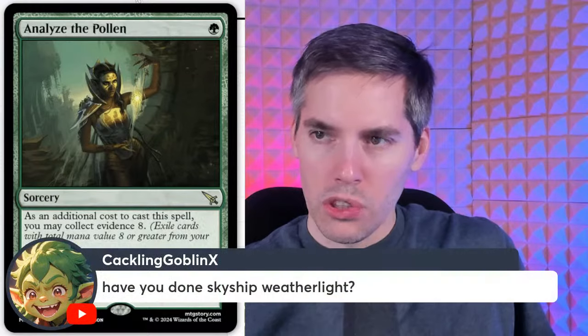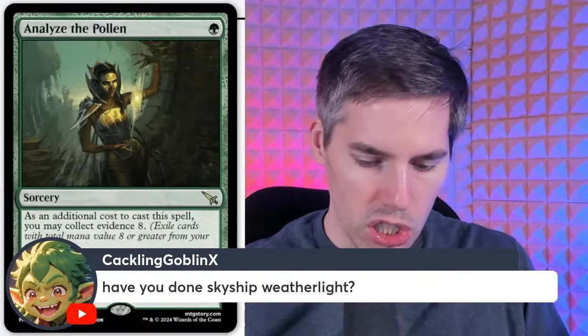Analyze the Pollen — green sorcery. As an additional cost you may collect evidence eight by exiling cards with total mana value eight or greater from your graveyard. Search your library for a basic land card; if evidence was collected, instead search for a creature or land card. It's like a delve spell almost. I don't feel the exile theme strongly enough in this card — donated.